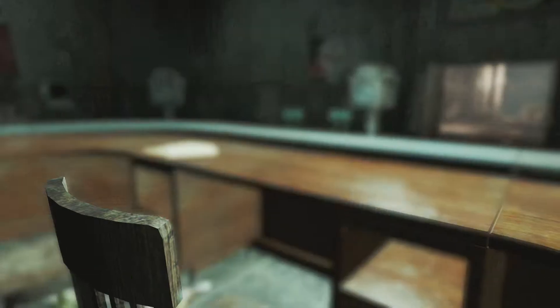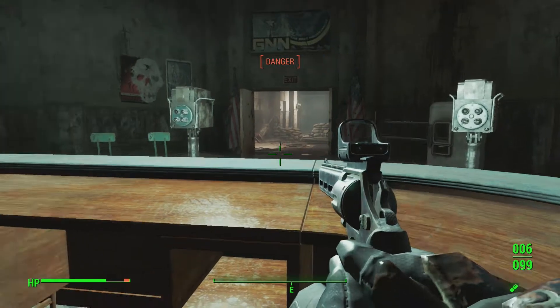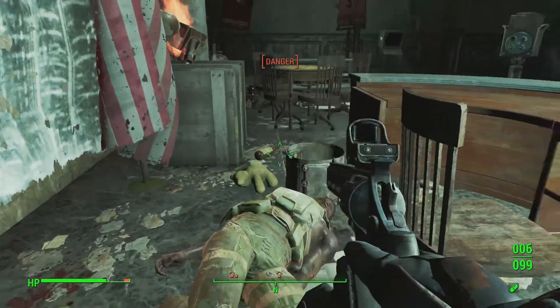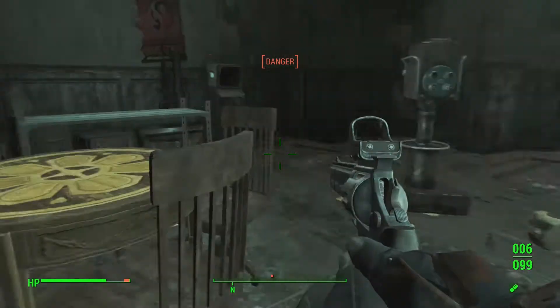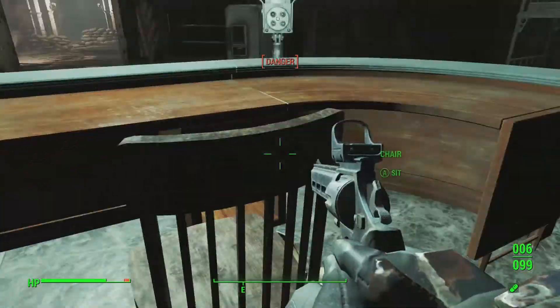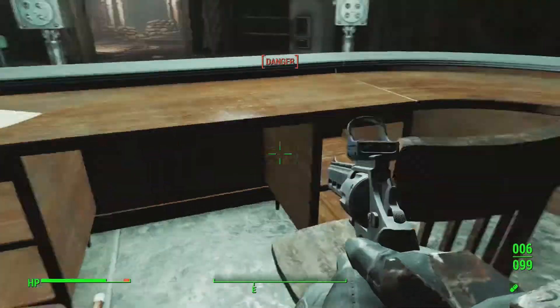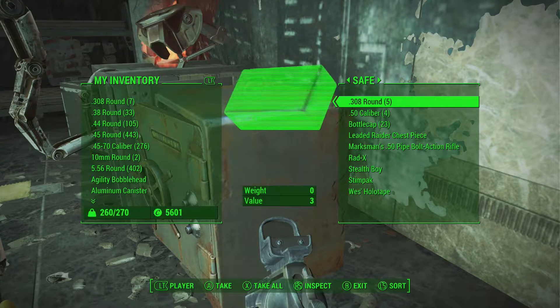Next we have the small guns bobblehead, located in Gunners Plaza. Go straight through the doors into a master locked room - or you can go all the way around, but that's no fun. There's also a safe key and a magazine somewhere around there.